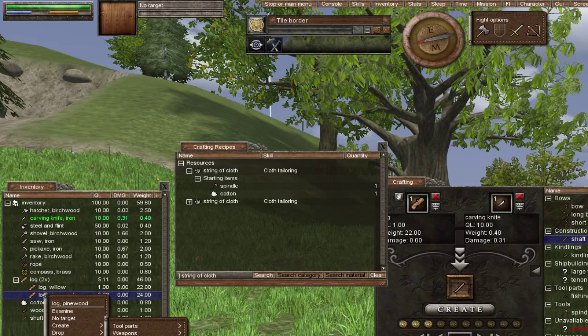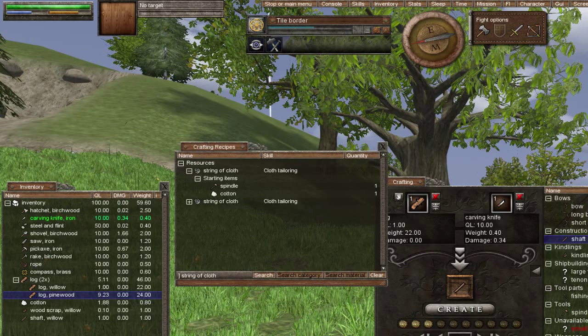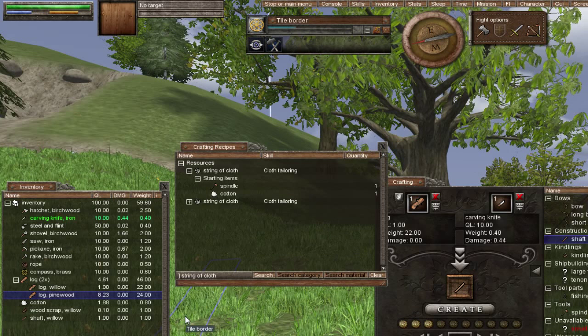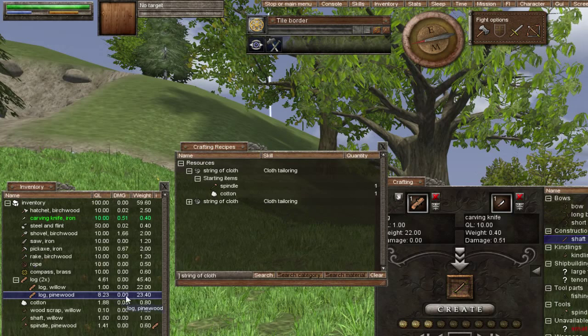Right click on your pine wood log, go over Create and Tools, then left click Spindle. You'll see the progress bar going across — and it failed. Best get used to that! It says you almost made it but the spindle is useless. That's perfectly natural — our skill is so low we're gonna fail a lot. As our skill improves we'll be successful more and more. We'll simply try again.